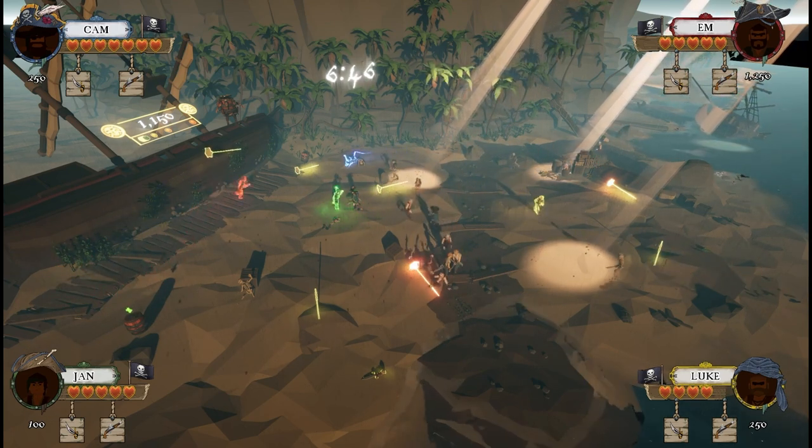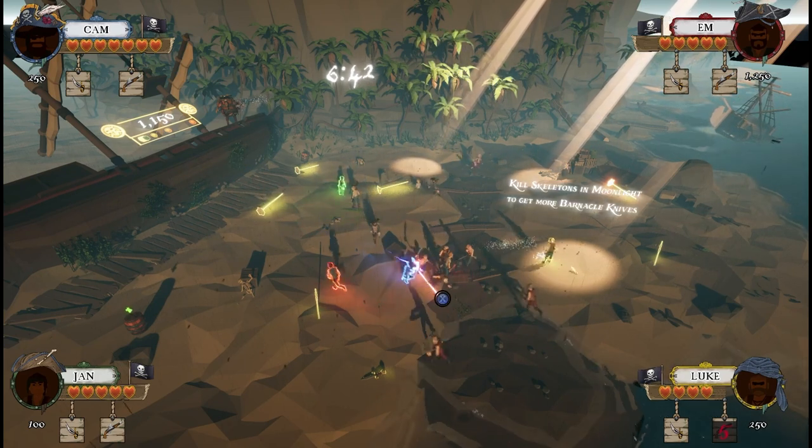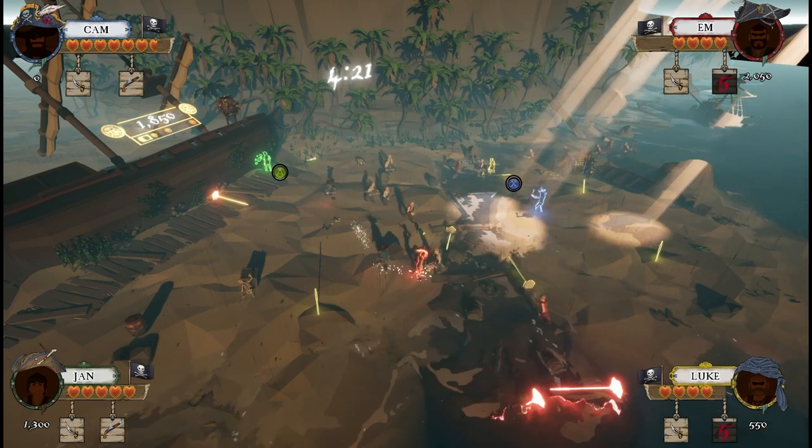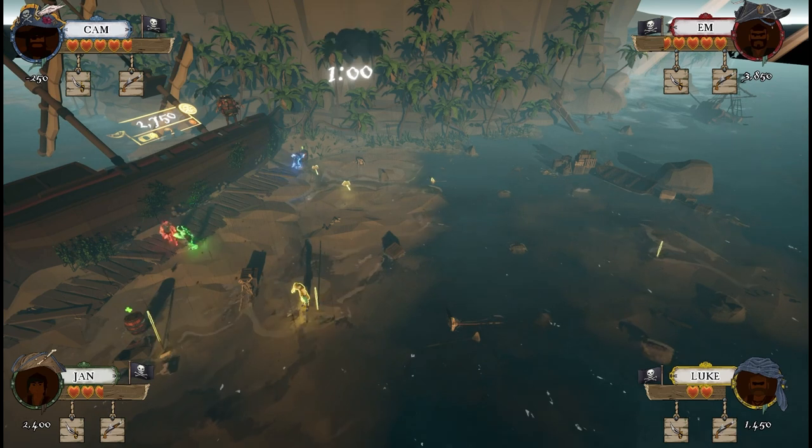Work together to fight off cursed skeleton pirates whilst cleaning your ship, digging up mops and cleverly gaining more skeleton knives. Before you leave, face off against the king of the island, Colin the Crab.